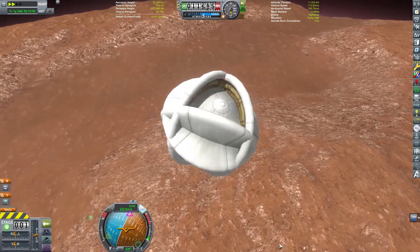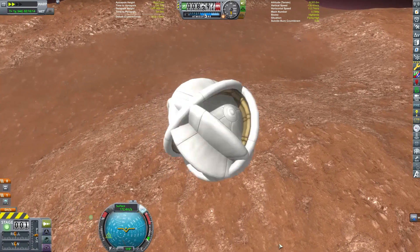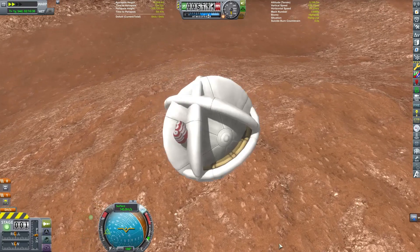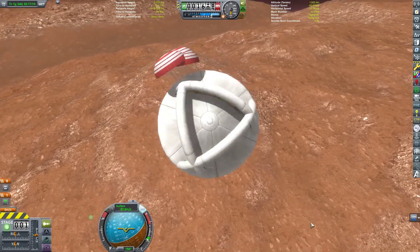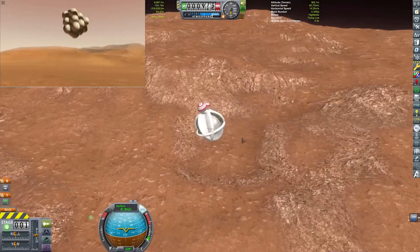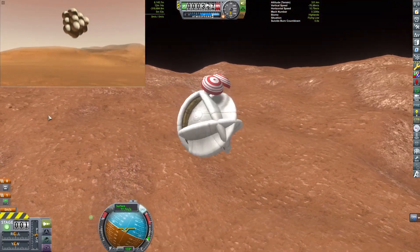NASA put out a pretty cool animation of what they thought the landings would look like. Obviously there's no actual footage of it, but I'm going to put a link to the animation in the video description. On our lander, we have the drogue chutes deployed — hopefully this will slow us down just a little bit so we won't crash quite so hard. After that, we're not using any retro rockets or anything fancy.